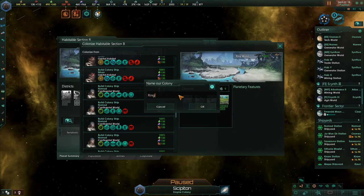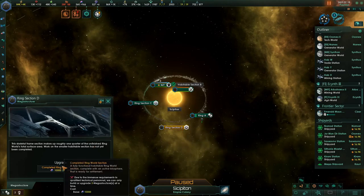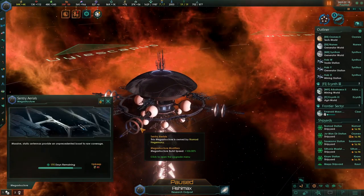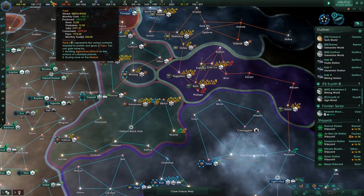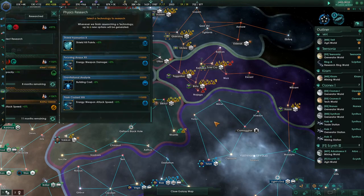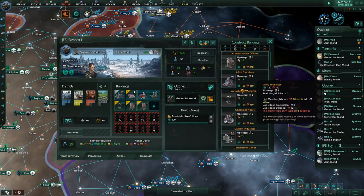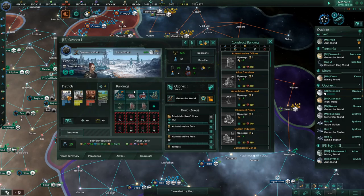We'll call this Ring B for the Nomad Empire. That means Ring C is next — get that section going. We've got three ring world builds going on. The Century Raid is almost done — 175 days — and then we'll be able to do three ring pieces at a time, which will be fantastic. I'm going to have to buy some consumer goods pretty soon. Research concluded at 1100 and 1150 — let's get energy weapon damage and try to get those all caught up at the same time.